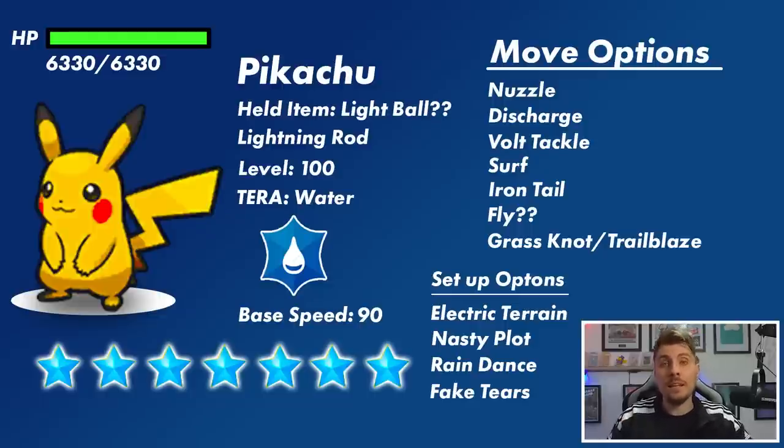Whenever Pikachu is holding the Light Ball, its Special Attack and Attack stats are doubled, giving it a huge buff to its offensive output, making it a lot more threatening on the field. Whether or not we'll see the Light Ball is a question, and if it is there, you can make adjustments that we'll cover in this video.